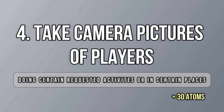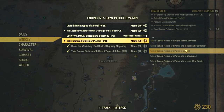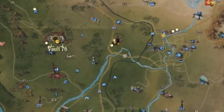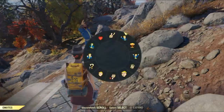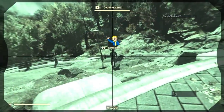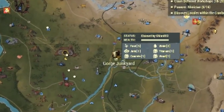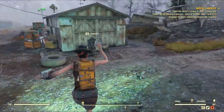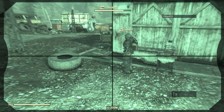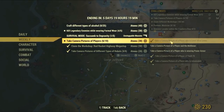In this last challenge for atoms you basically have to take camera pictures of players doing something or being in specific places. I found this one super easy because you can get a shot and accomplish like three things at once. The first thing I did was come to Vault 76 to take a picture of a low-level player — I spotted two there, took a picture, and two points counted: one because he was under level 10 and another because it was at Vault 76. Then I went to my friend's workshop and took a picture — he was actually intoxicated, so I got three points from him: one for the workshop, one for his level, and one because he drank something.